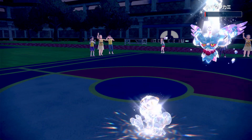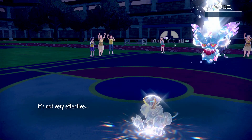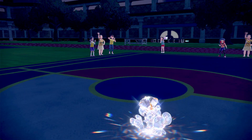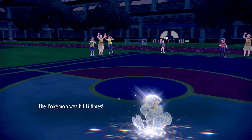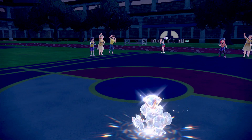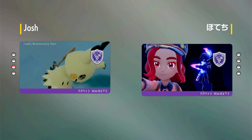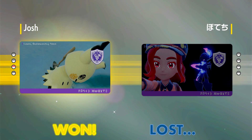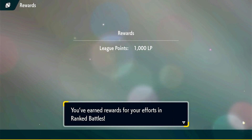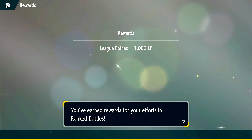Interesting match — Flutter Mane didn't really do anything in the whole match apart from set Tailwind. But again, its only job is to use Tailwind, and Fletchinder is more tanky than Talonflame — so there you go. Fletchinder will return in other videos, it will definitely return. Hopefully we can see it do something more. Anyway, I think that'll be it for me — subscribe if you enjoyed, like the video, and I'll see you in the next one.